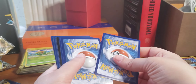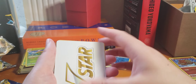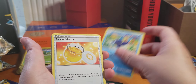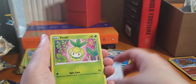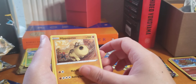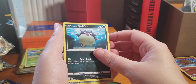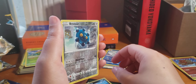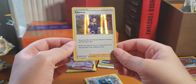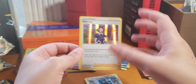Trainer — a Beast Holder card. So no energy. Trainer, Wishcash, Honey, Petilil, Nickit, Hippopotas, Cyndaquil, Qwilfish. Bronzor Reverse — I don't think I have the reverse. And ooh — Adamant Crystal holo. Very nice.